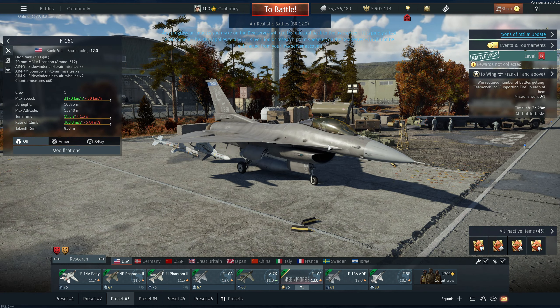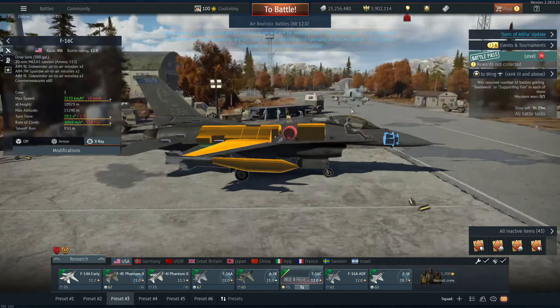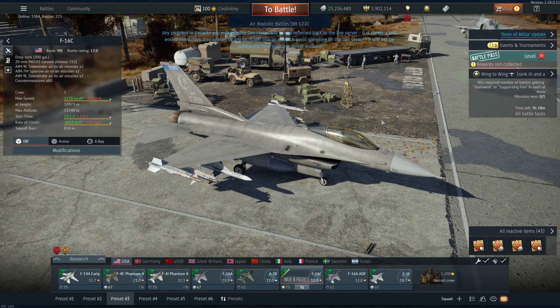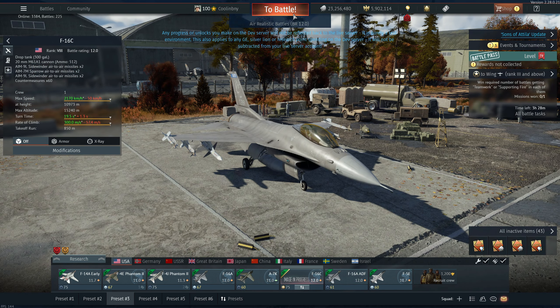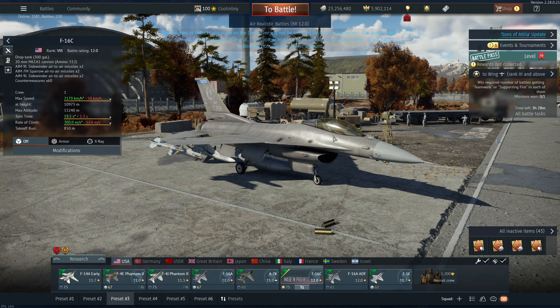In the future apparently they will be bringing AMRAAMs — the AIM-120s — to this plane, but as of right now they said they're just a little bit too powerful for the game. This is despite the MiG-29 SMT having R-73s and the R-27ET. What this does have is a better CAS suite — it has the Lightning 2 targeting pod, which is really nice, and it also has some GBUs, some laser-guided bombs. It's a really nice platform overall.